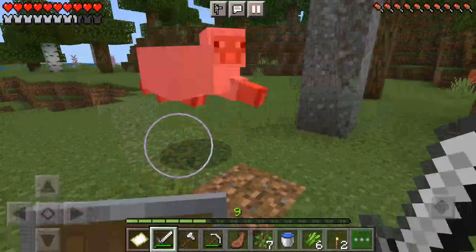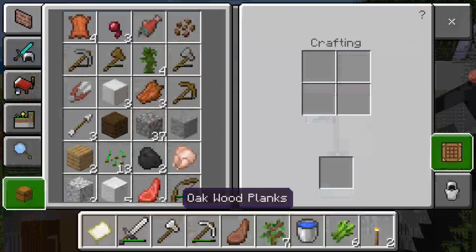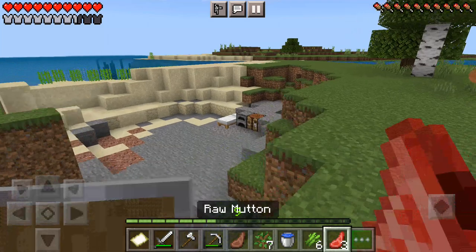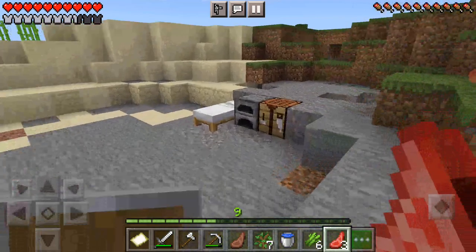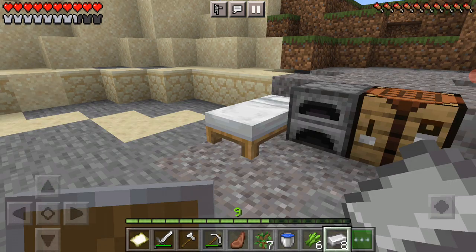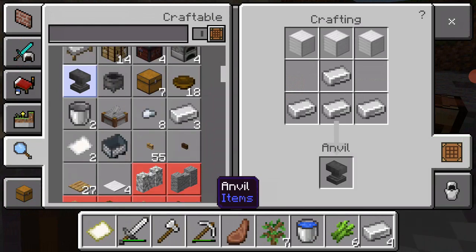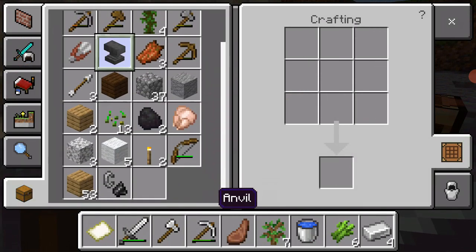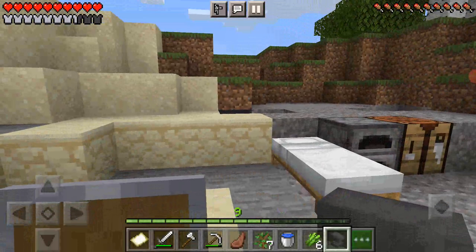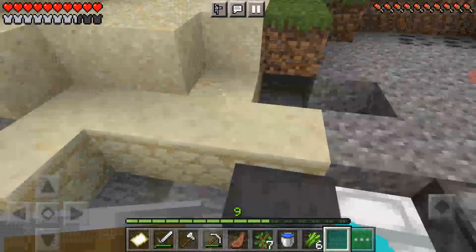Oh no, it's another one — give me some mutton, sir! I've got three pieces of mutton. Now I can switch that out. I'm gonna craft an anvil and place it right there. Now I'm gonna break the anvil.